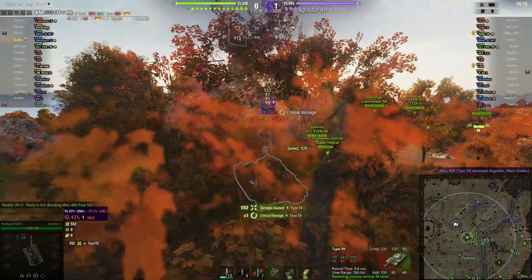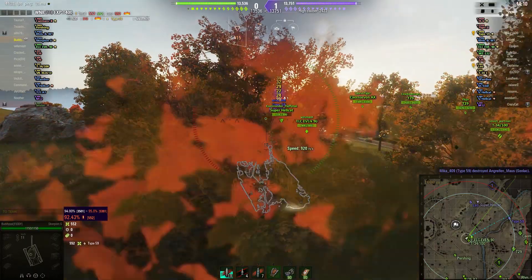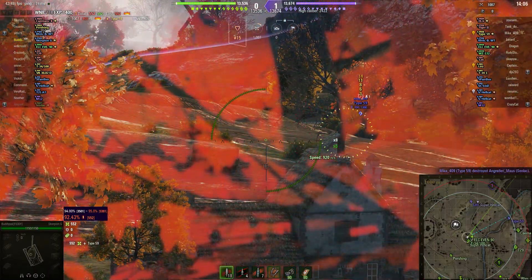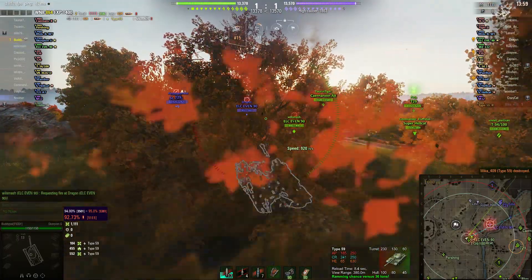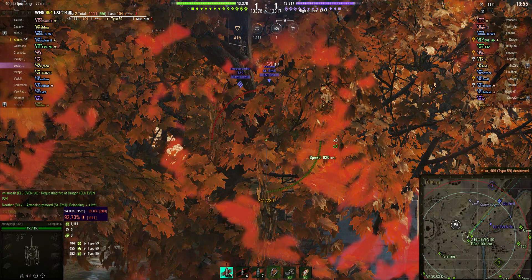Let's look at the outline — finds the Type 57, sets him on fire, and just to put him out of his misery, gets the kill as well. So basically two shots for 1,100 damage.